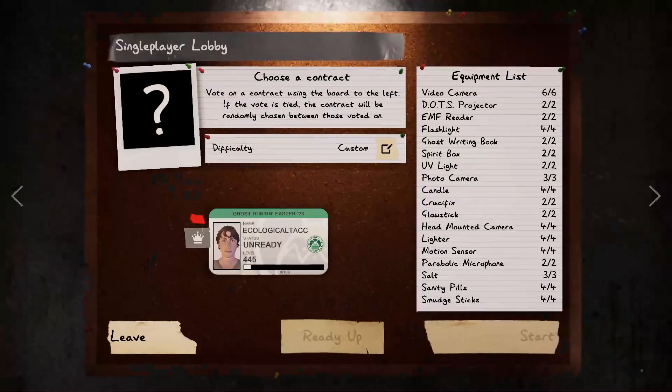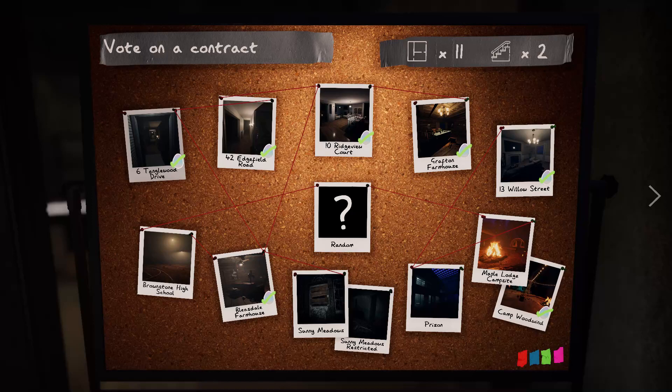All this new stuff — basically you have Bleasdale Farmhouse, Tanglewood Drive, 42 Edgefield Road, 10 Ridgeview Road, Grafton Farmhouse, 13 Willow Street, Bleachdale Farmhouse, and Camp Woodwind.